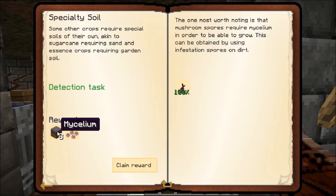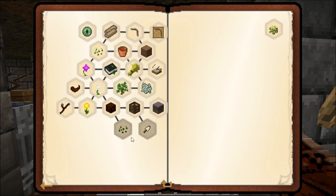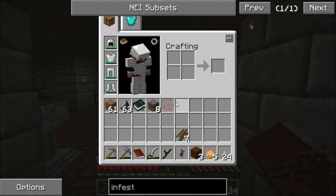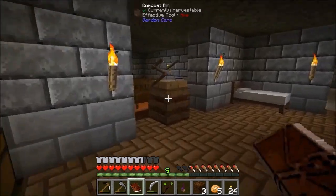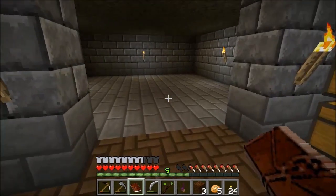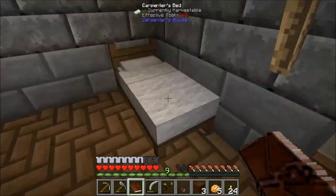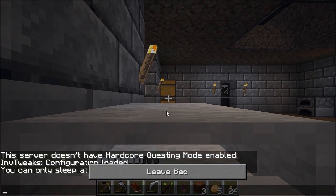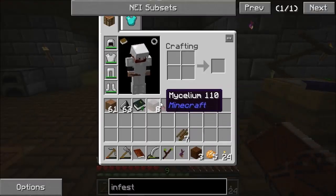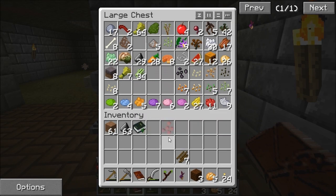Claim reward — I get eight mycelium and some red mushroom spores. I'm going to need somewhere to plant them; I believe these need to be in the dark. I should sleep — you can only sleep at night. I'll leave them for now and come back to that. Not in a massive rush for mushrooms as far as I know. So we've got mycelium, we've got mushrooms, and we're waiting on that.